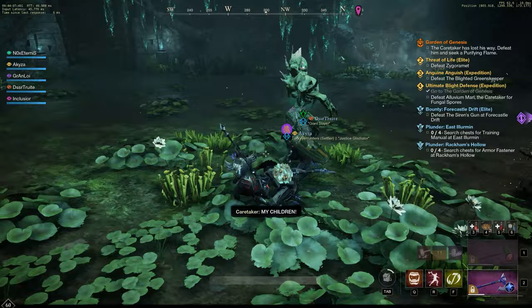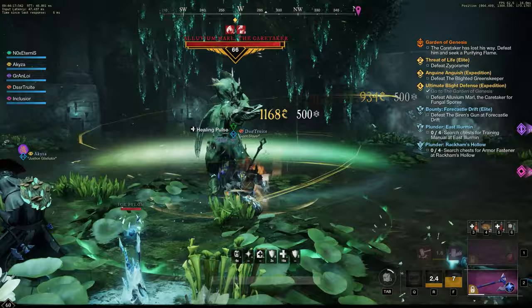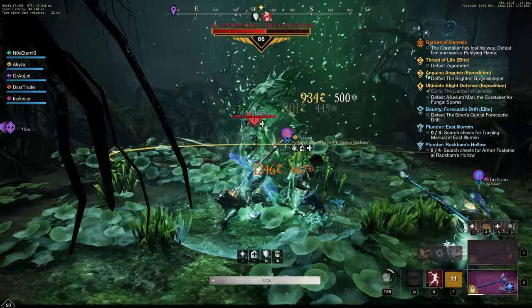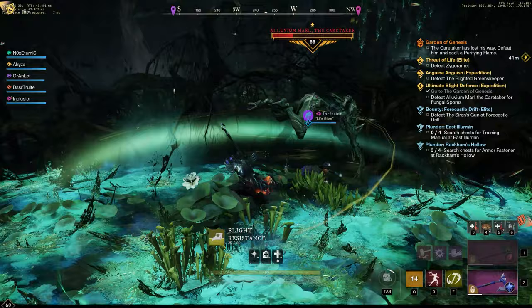The Caretaker has 2 stages: above 60% HP and below 60% HP. Above 60%, he uses a couple of attacks — he can extend his arms and knock down a player, and he can shoot some skull-like blight. Once you get him below 60%, he will create an impassable barrier. If you're not in range you'll get trapped outside fighting trash mobs, but if you're in range you'll be trapped inside with the boss. He will also go underground and leave blight behind him — this is where you might want to use that blight tincture.